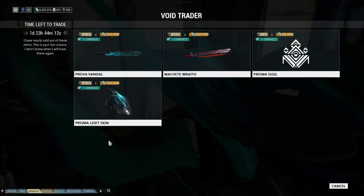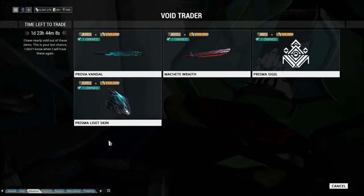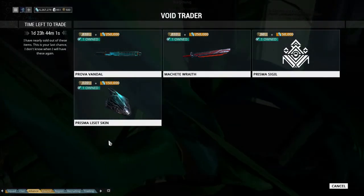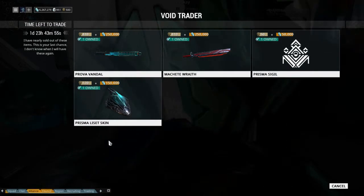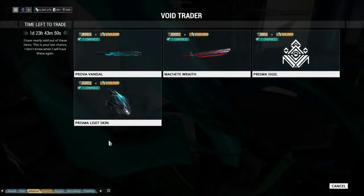First up, the Prova Vandal — it is the cattle prod stick — it is 410 ducats and 250,000 credits. Next up is the Machete Wraith, it is 410 ducats and 250,000 credits.